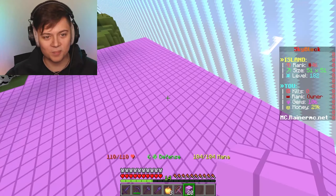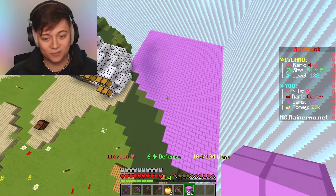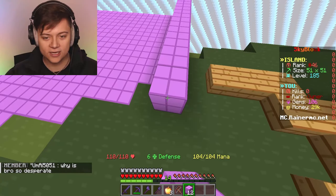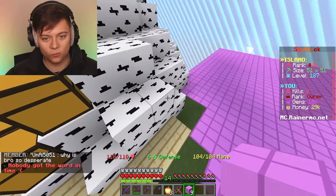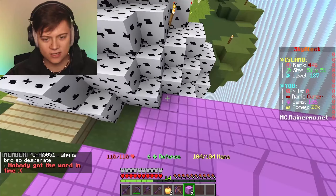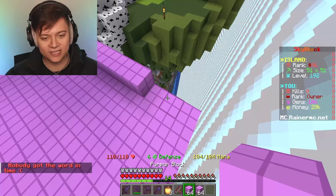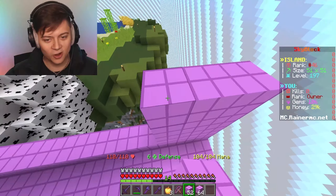We are actually now finally done. Look at this - we actually went and made the whole entire thing. But I'm actually not done yet, so now we're going to go ahead and actually do a bit of a wall around the whole entire thing. It actually does kind of go around the tree - we're just going to have to make it go around the tree. It should still look all right though.